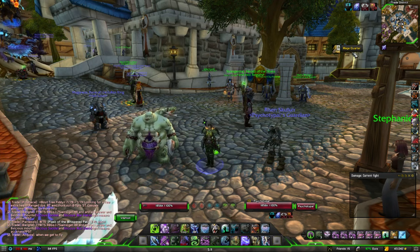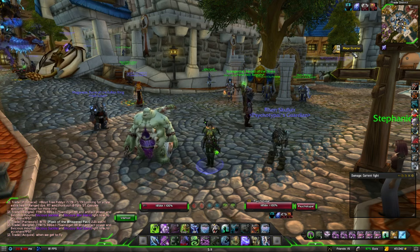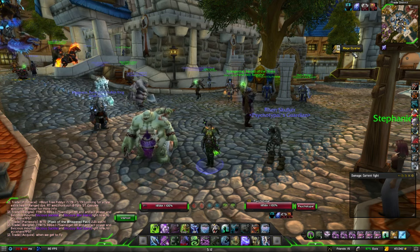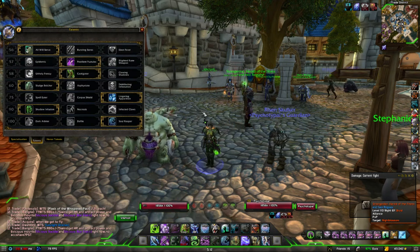You can buy it on the auction house. Yes, glyphs do still exist. They are minor, kind of cosmetic changes, but this glyph specifically can help you with that little annoying ability issue.